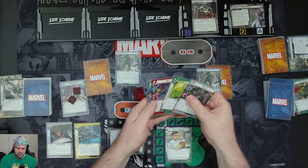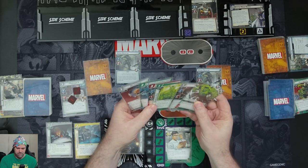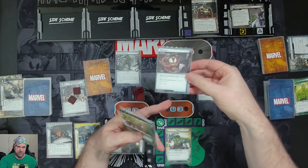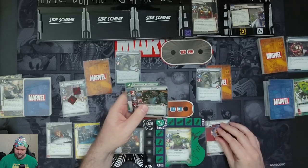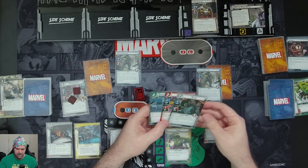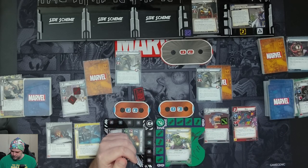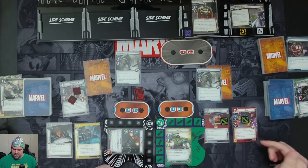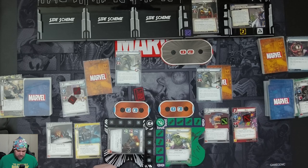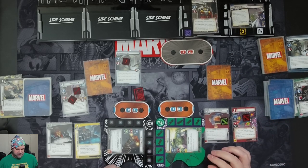Over on Bruce's turn, we use Experimental Research to draw a card and discard a card, getting Limitless Strength. We throw away Boundless Rage and flip up to Hulk — no damage since there are no boost icons. We use Limitless Strength to put in the Helicarrier, then exhaust it to reduce the cost of the next card by one. We spend two resources to put in Bug. After our hero makes a basic attack, we heal one damage from Bug. Bug attacks for one on the Hydra Regular, then Hulk swings for three to knock them out, healing Bug.